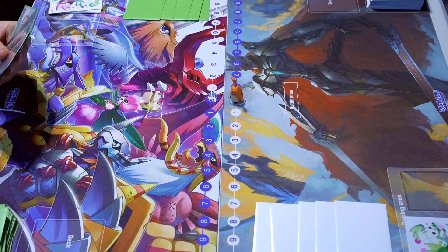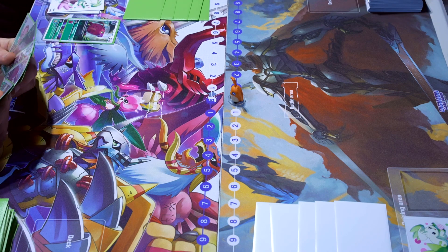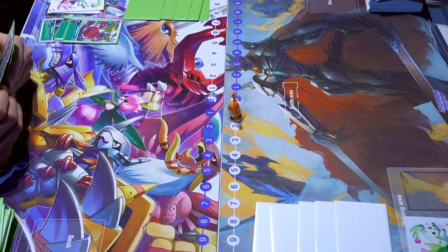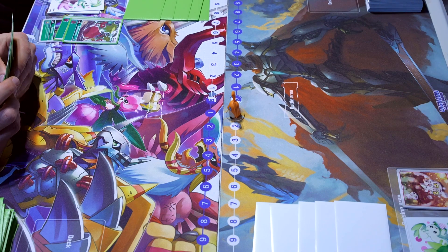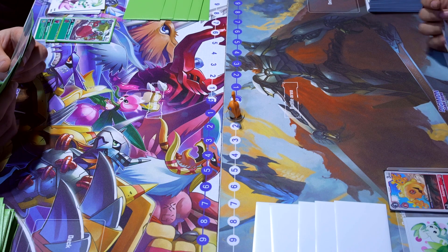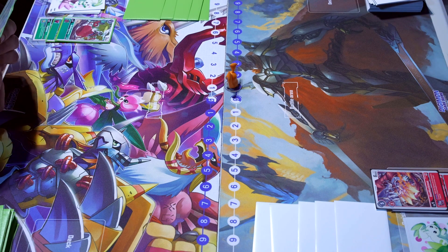Brother Voitek wins the dice roll and goes first. He digivolves in the back, then digivolves to the Red Vegemon for one to pass turn over to Brother Juan. Brother Juan digivolves to Solarmon in the back, then builds up into the Bio Huck for two, passing over to Brother Voitek for one.